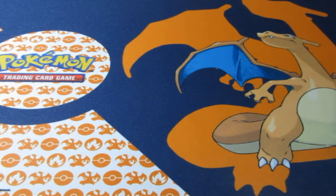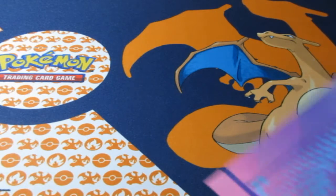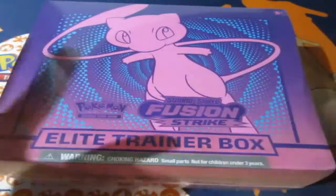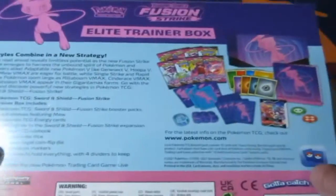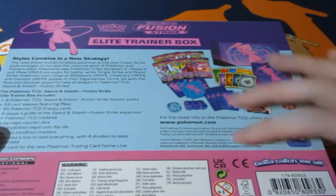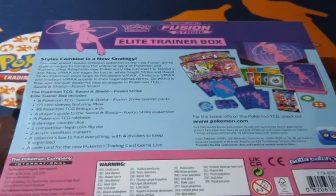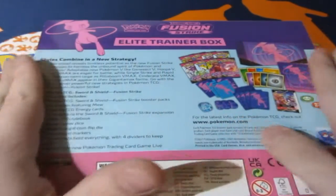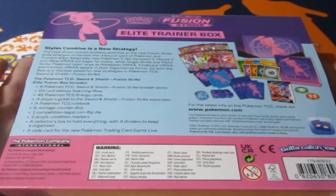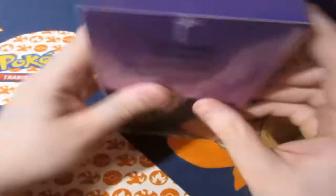Today we are opening up the big box for Fusion Strike, and that is the Elite Trainer Box. Beautiful Mew at the back and the front, and of course you get yourself eight packs with it, some sleeves, some trainers - you get all that jazz. This is not the Pokemon Center box which they have in America and Japan because those contain ten packs - an extra two meaty packs.